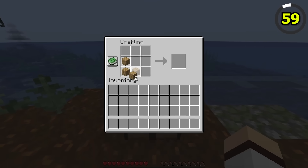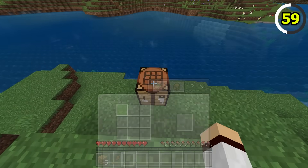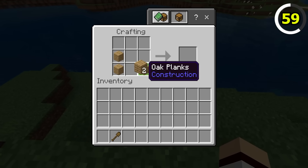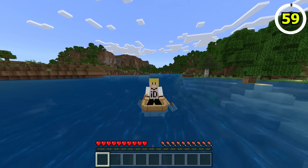Crafting a boat in Java only requires five wooden planks, but where do the paddles come from? Bedrock kind of has it covered, as you need an additional shovel in order to craft the boat. Still doesn't explain where the other paddle came from, though.